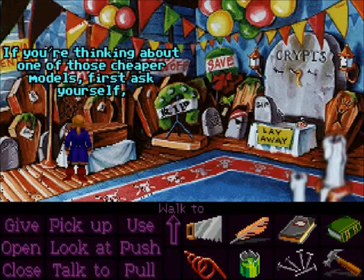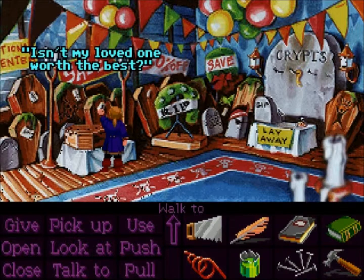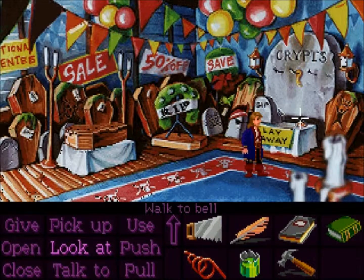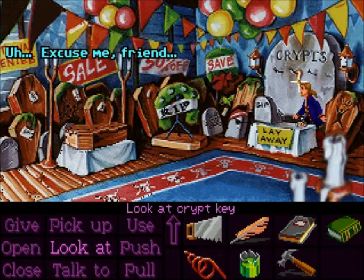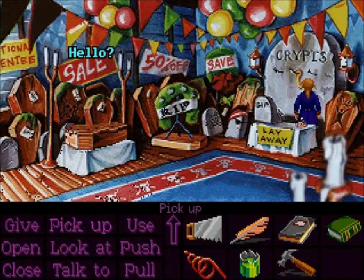If you're thinking about one of those cheaper models, first ask yourself - isn't my loved one worth the best? I hear you knocking up there. That's solid oak you're hearing. Yes, it sure is nice in here. Hey! I think the lid's stuck. Stan's Cozy Crypts - a place to spend eternity, not a fortune. Perfect key - just the one we needed.